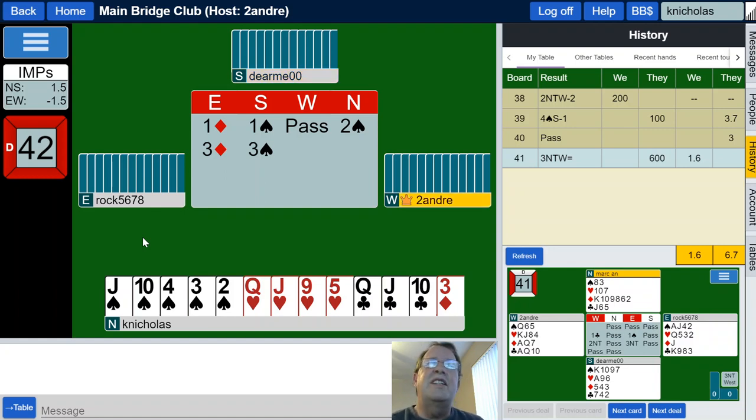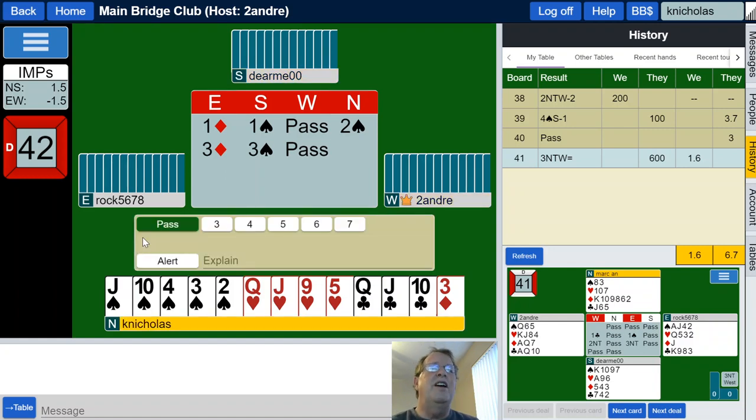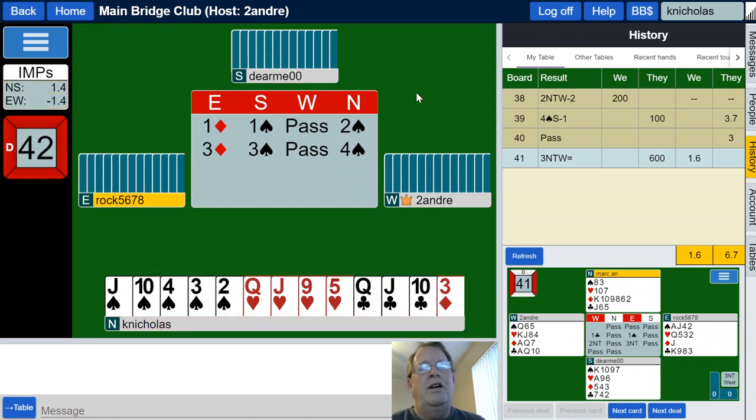It doesn't look like South necessarily has a lot of diamonds, but South might have a few points here. Let's go ahead and push this on up to four. Why not? Partner did not want us to do that — partner was just covering the three-ish, but we're reading 14 or 15 out of that. We have 10, so I guess we're reading 15 out of that. Here's a double — see how that goes. Let's see how good South's spades are.